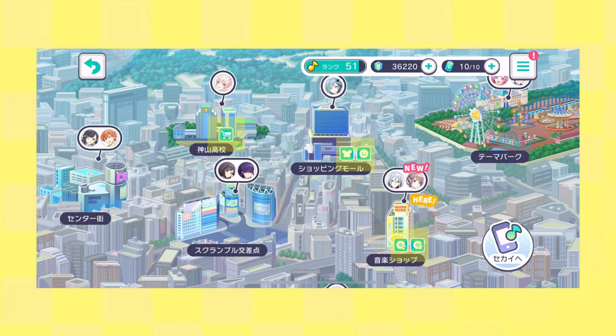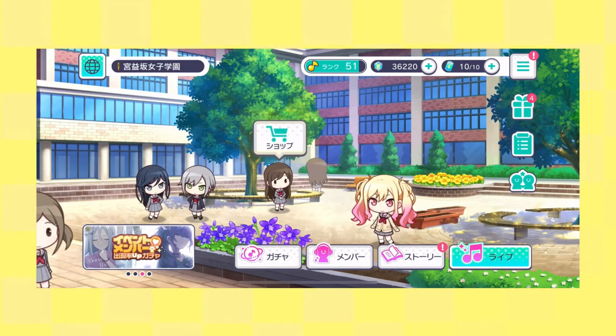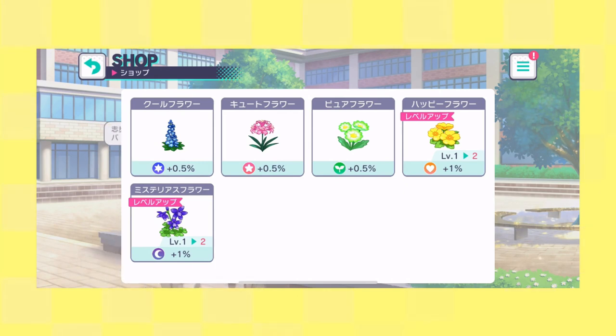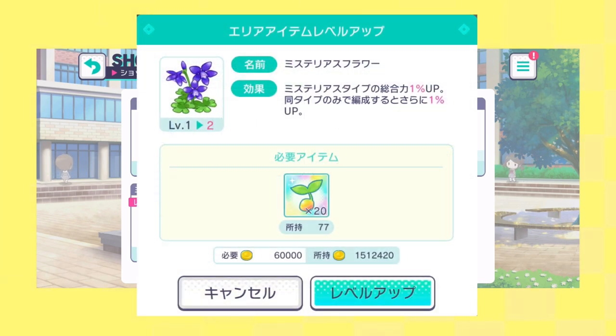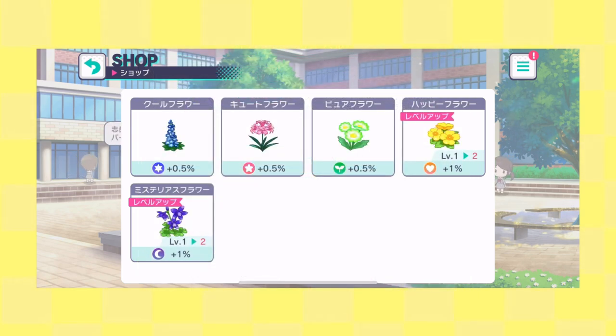More importantly are the buildings with extra icons at the bottom. If the icon has a shopping cart — seen in both the track area and the yard area — it means you can buy different shrubs or flowers that act as a boost to character cards with the same symbol as the plants. When you buy these plants, they also show up in that area. For example, here in the yard I've bought a happy flower and a mysterious flower to boost my character cards with the heart or moon symbol. Each plant costs a few music note seed items and some gold coins, which you get by completing live events. These plants can also be leveled up after purchase.